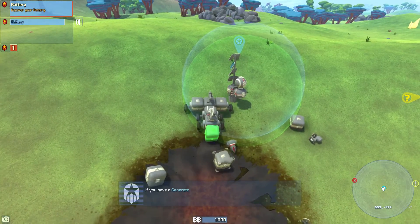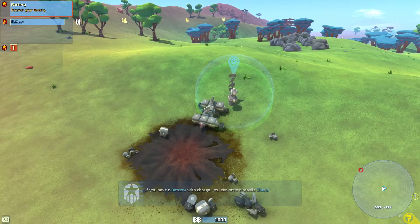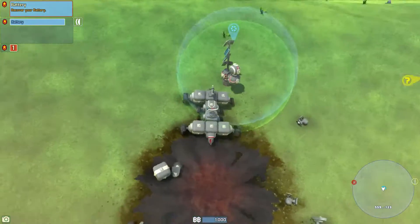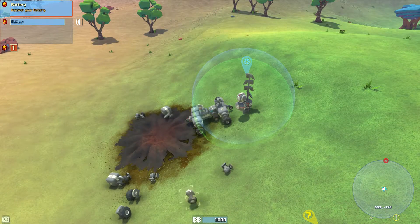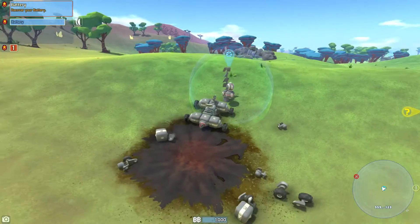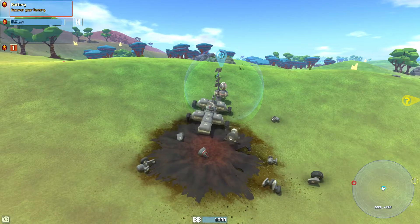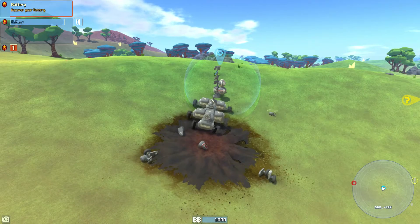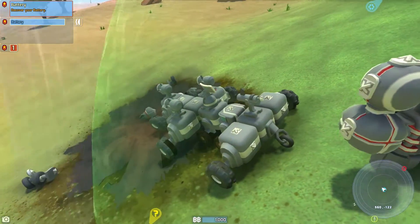They've actually improved the functionality of base pieces — previously you could place something straight into a wall or hill and there was no downside, it would just work as if nothing was there. Now it can detect land and won't let you do that. I'm going to keep things fairly small, but since we didn't do a base bot last playthrough, that's what we're going to do first — turn this GSO one into a base bot. Let's go ahead and put weapons on the front.